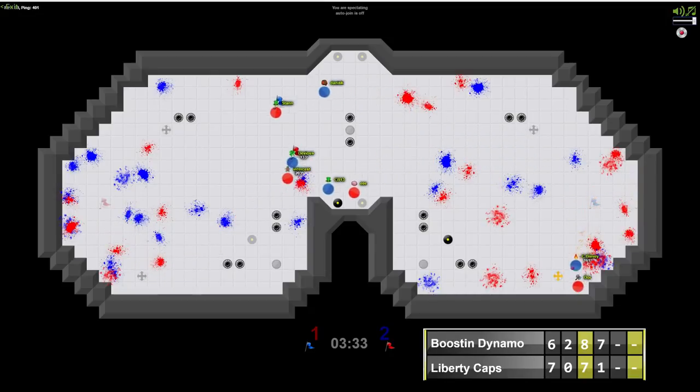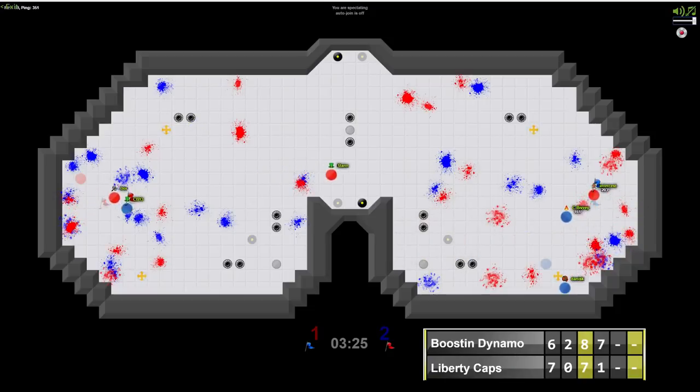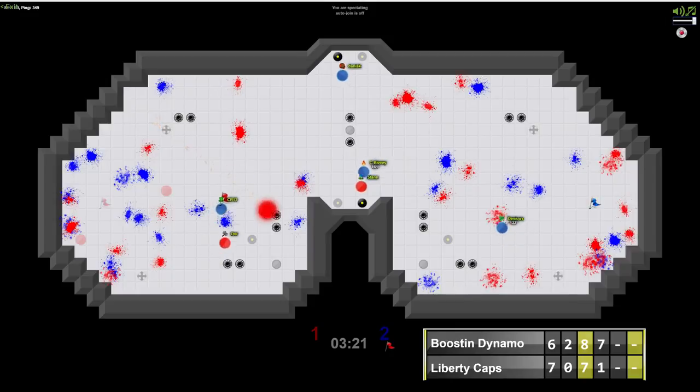Stan now going to be past four — not good for Liberty Caps, although a quick return. CBivy gets the return, can he hold the block again? Instead he gets the return too. Intercess with a clutch bomb boosts in — clutch return from Intercess stops that cap. CB13 is killed by CBivy once again with the bomb.